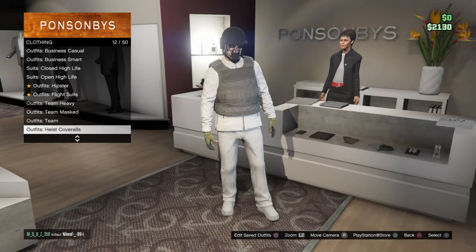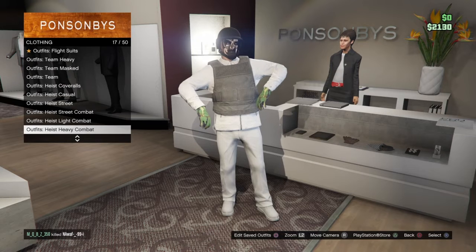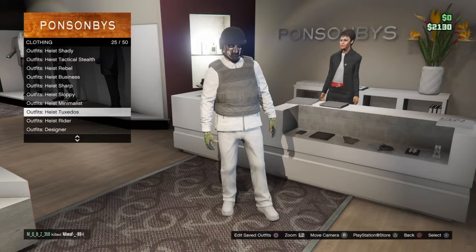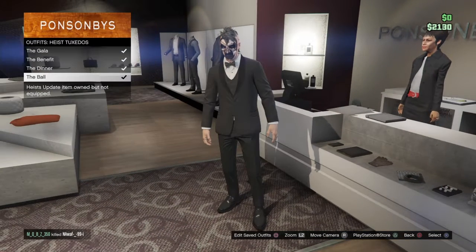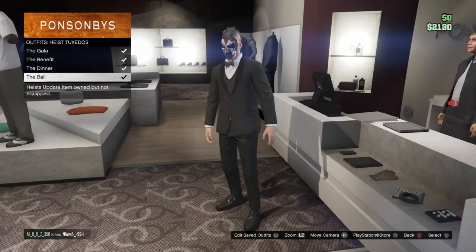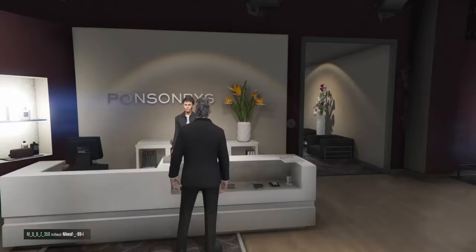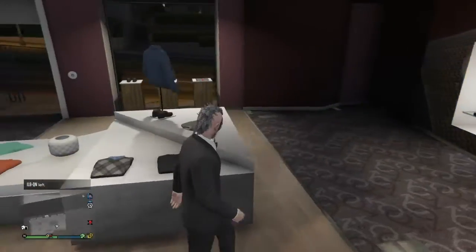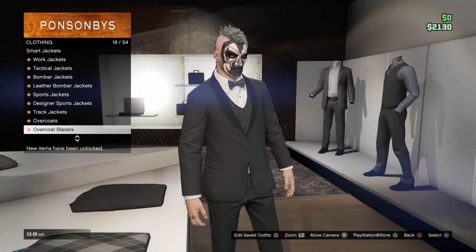First, just go to High Stick Videos number 25, go there and put the ball — I think it's 5,000 or something. Put that, then what you're going to do is go there and choose a top, but don't go choose the other tops.